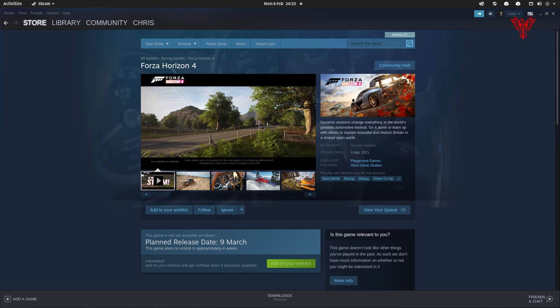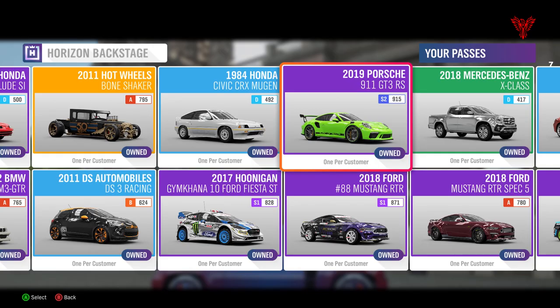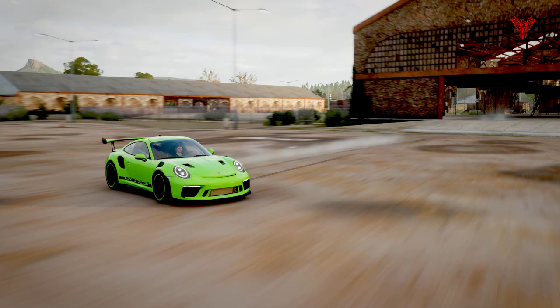To celebrate, everybody who logs into Forza Horizon between the 9th of March and the 14th of March will be getting a free car given to them. That car is the Porsche GT3 RS — the 2019 one, the green one which is on the backstage pass now. So that's going to be given free to everybody. Play between 2pm UK time on the 9th of March and 2pm UK time on the 14th of March, and the next time you log into the game you'll be gifted the car in the messages tab in the gifts.